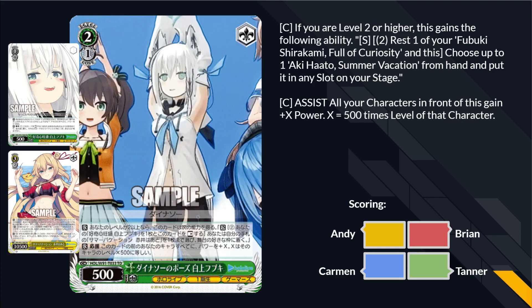Dinosaur Pose Fubuki — and this one actually has an effect. If you're level 2 or higher, this gains the following effect: you can pay to rest one of your Fubuki 'Shur Gami Full of Curiosity' and this — the draw brainstorm — and choose an Aki Hada Summer Vacation in your hand and put it on any slot of the stage. So it kind of summons it from your hand. Instead of merging, you get to keep both cards on the field. Well, they'll die immediately.